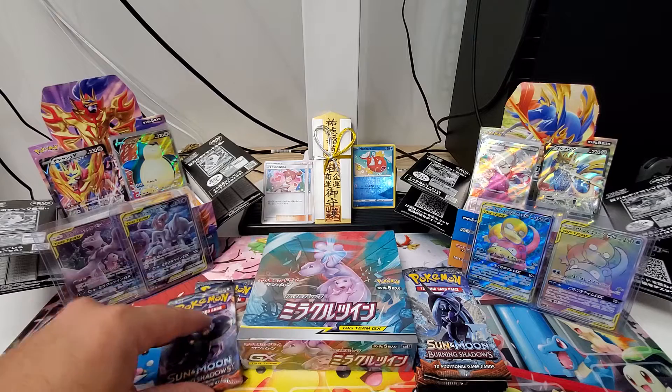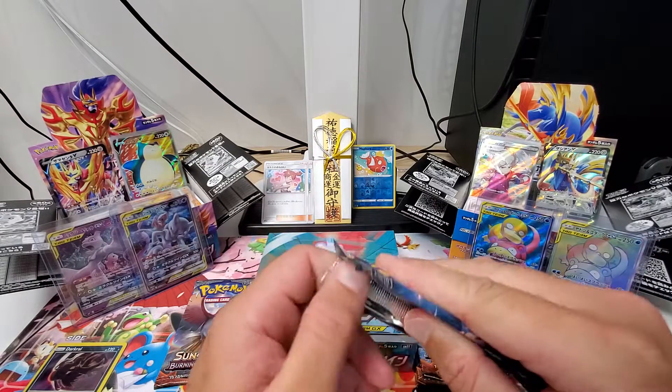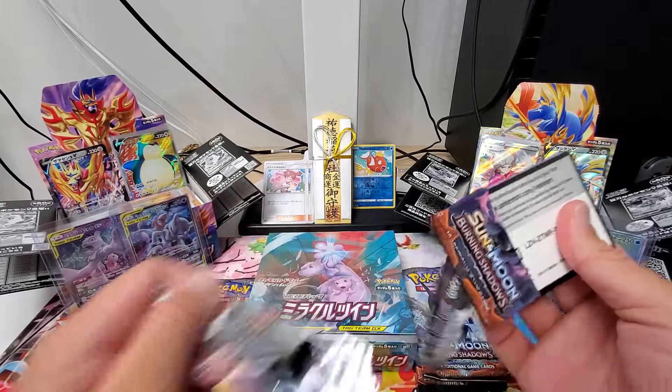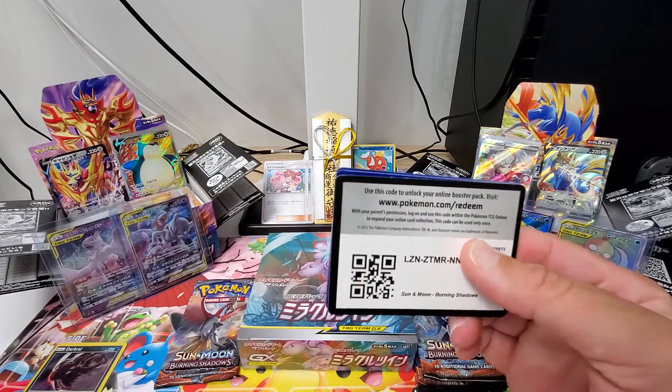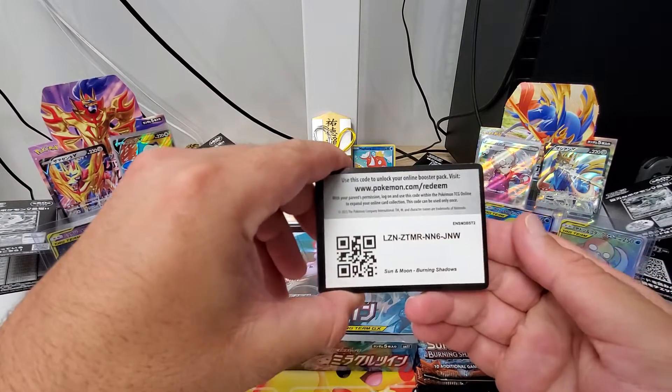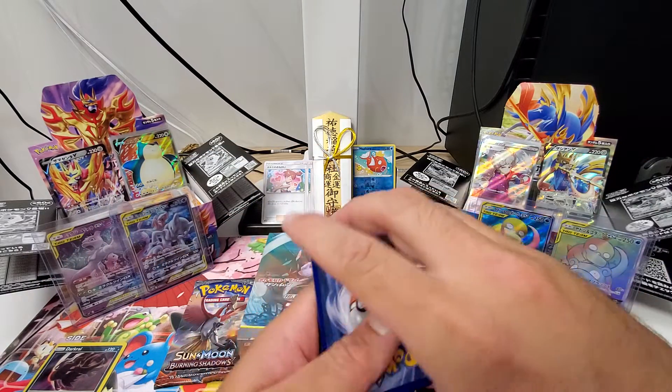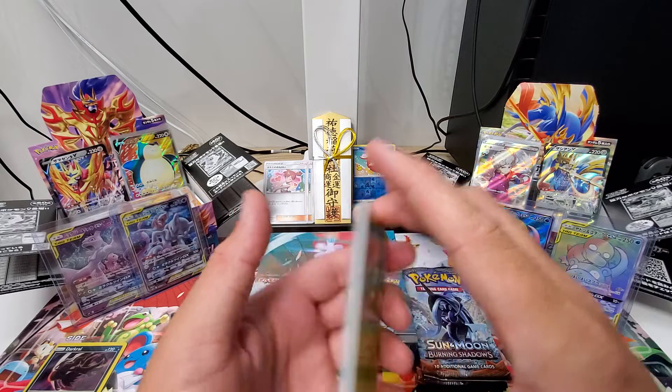Two more Burning Shadows and then we will jump right into my Miracle Twins. And this is it — I can tell. This is the box. This is the box where we're going to pull Misty's Favor. I already know it. I already know it.